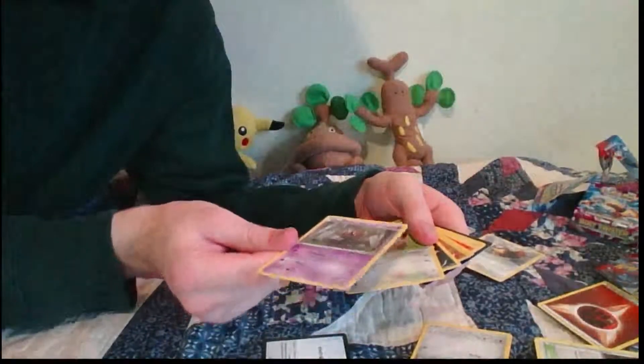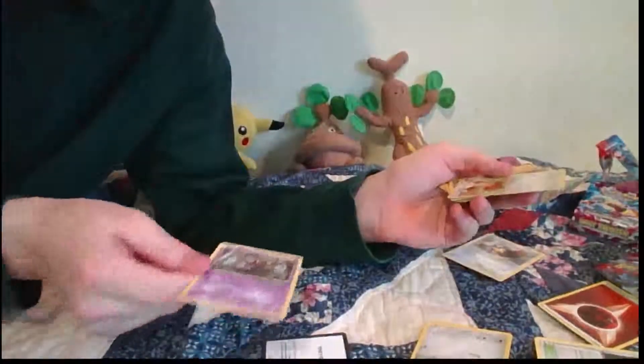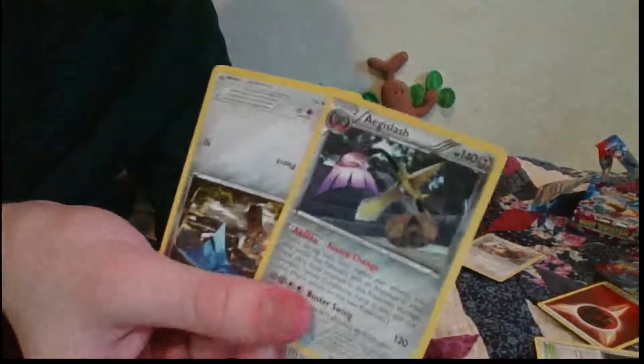Phantump — I hate you. You're a good Pokémon, but you're creepy because you're possessed by the soul of children. Good for you over here, buddy. Lilipup — I had a Lilipup once, it died. It's not really good unless you have its evolutions, unfortunately. Same thing with Inkay. Lunatone is never good. Aegislash! Yes! This is really awesome — with Stance Change, Buster Swing, 140 hit points, this thing is the best! And I can put this with the Honedge over here, and that will be an awesome duo once I can get the Doublade. No pun intended.